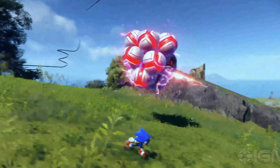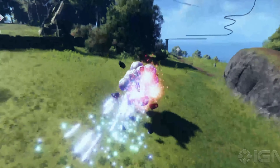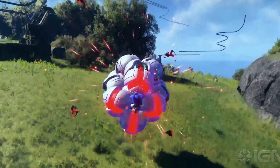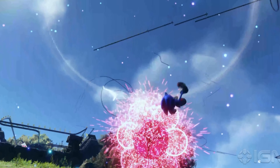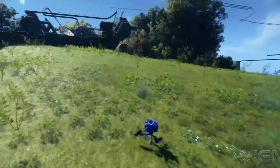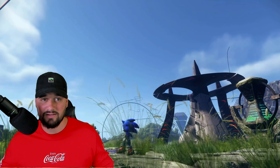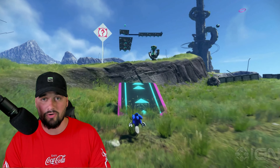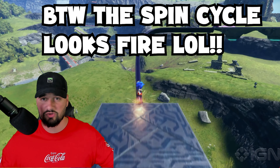Sonic can lock onto enemies and dodge left and right, doing a backwards roll dodge — very Legend of Zelda-esque. This combat system is very different from anything we've seen before. There's a bit of life to it; you really have to think about what you're doing in certain scenarios. Plus he has so many different abilities — there are so many visible just in the trailer alone, and I'm sure there's more they haven't shown us yet.